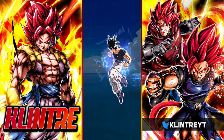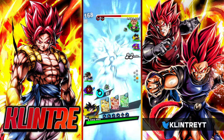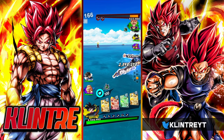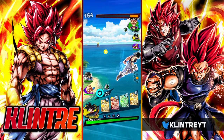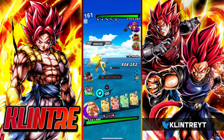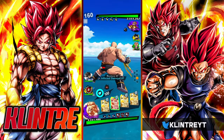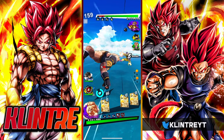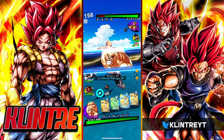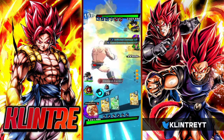One thing I did do is I put extreme yellow Cooler — or Metal Cooler's special move — on Shallot, which does nullify Endurance. So that might be handy when it comes to dealing with Ultra Gohan. I'm just gonna strike here and then transform.